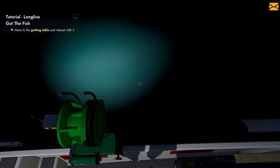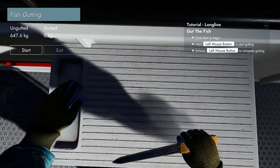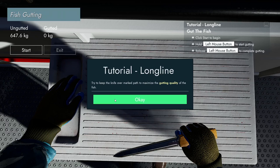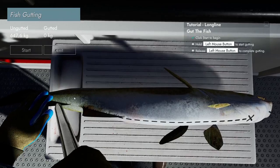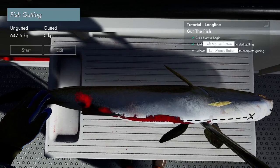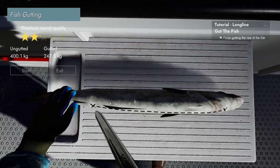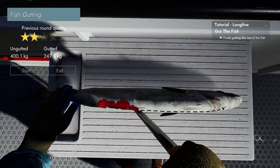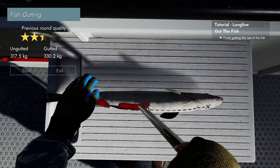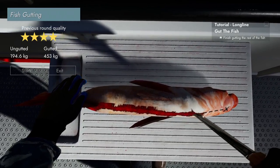We actually have to gut the fish now too — it makes sense, they're smaller fish. There's the gutting table. Gut fish — I have to move with the left mouse button in a continuous motion and try to keep the knife over the marked path to maximize gutting quality. Oh wow, I am in full control — this is accurate, which is cool. That deserved a two star. I really wish the cursor was right on top of my mouse. Four stars now! Obviously I can get employees to do this, and I probably will because I'm not very good yet.